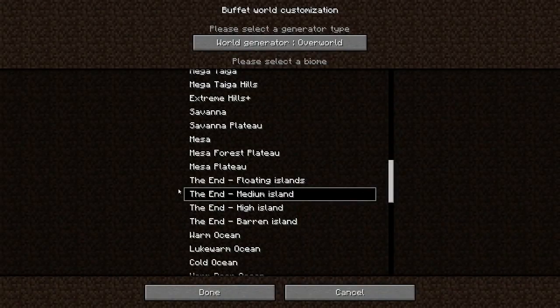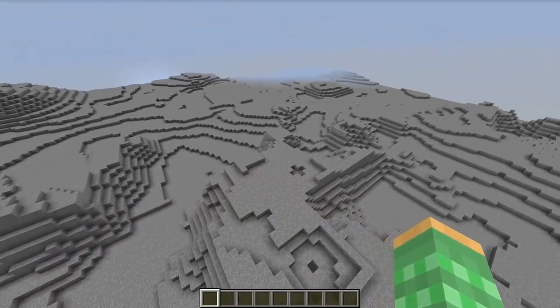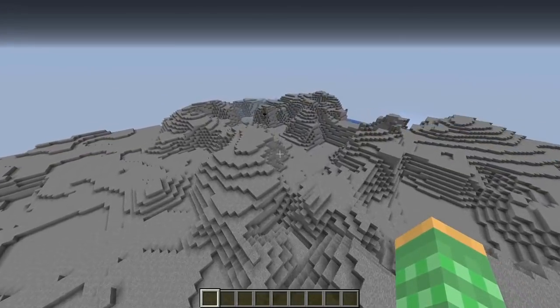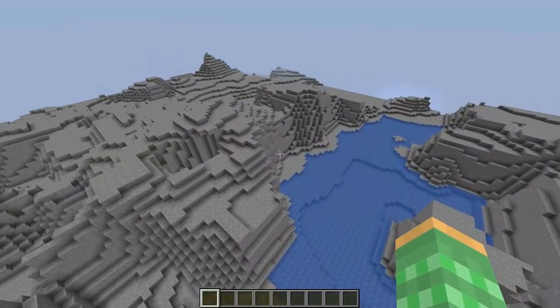Let's try the end biomes with overworld generation, so it should be a really big flat area. Not exactly what I was expecting — I was expecting at least end stone. There's one of the random gateway portals over here, and there's water too, which is just kind of strange.